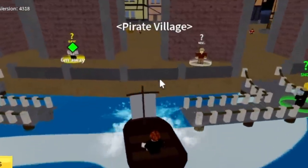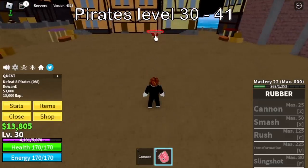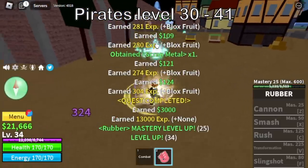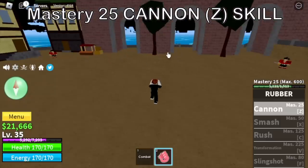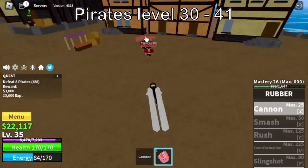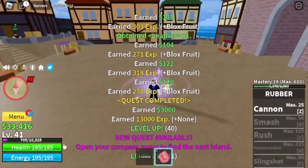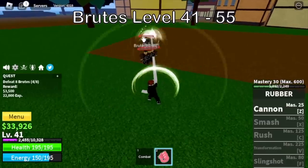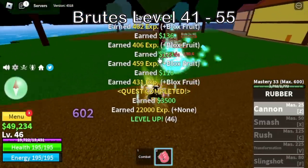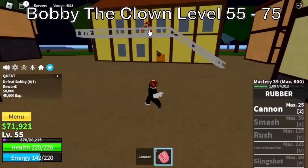Next island is the pirate village. For our first mob to defeat, the pirates, our target level is level 40 or 41. But in the process, we will unlock our first skill, the Z skill cannon. More skills to damage the enemy equals faster grinding. At level 40 or 41, you can start defeating the brutes. You're going to do this until you reach level 55. When you reach that level, second boss to defeat.